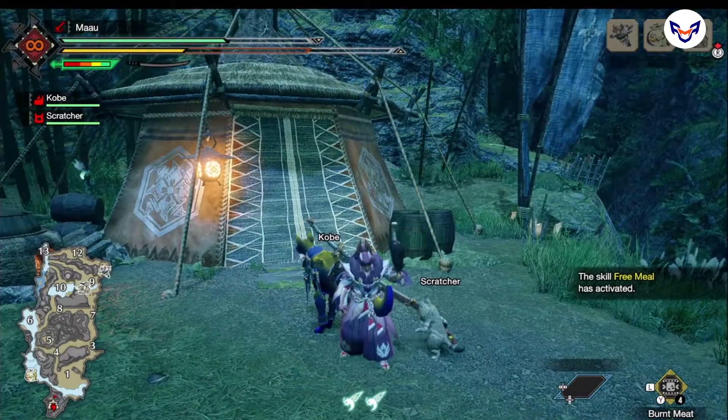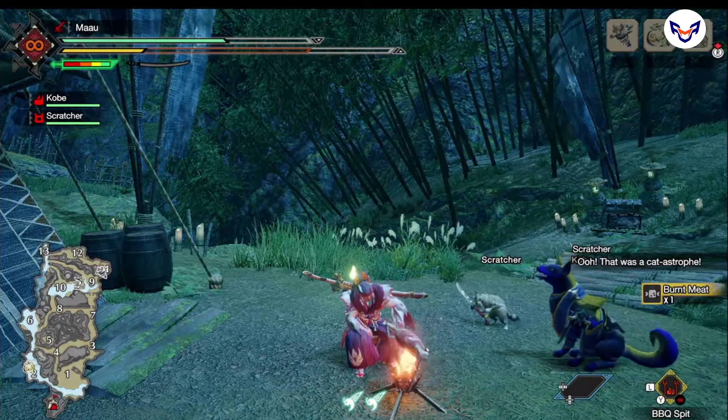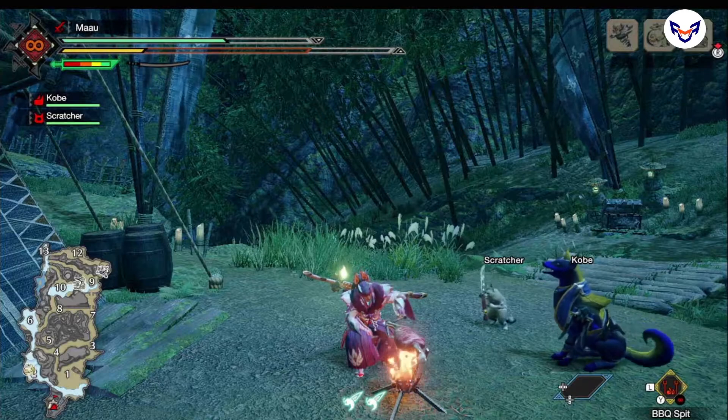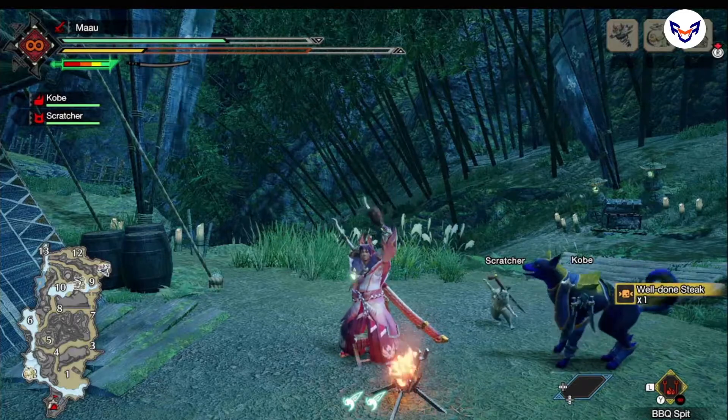Select the BBQ spit and press the Y button to start cooking. As you start cooking, notice that the handle always starts at the top. Start counting the rotations. Take out the meat as the handle rotates to the top the fourth time. And that's it, you've got a well done steak.